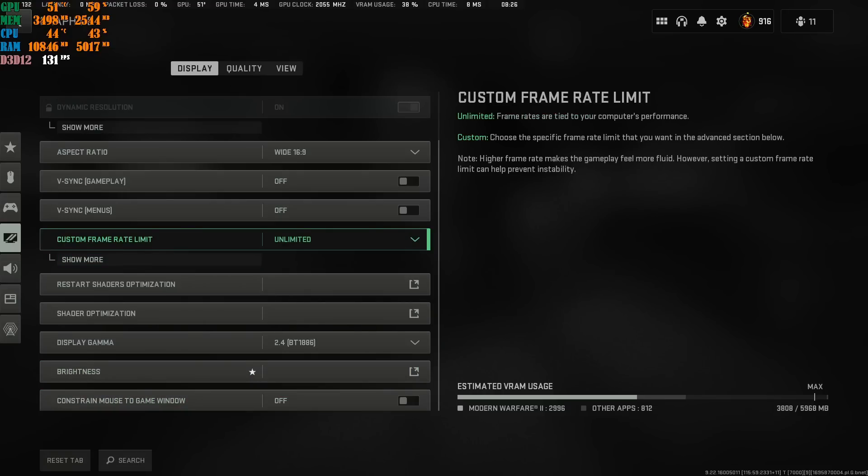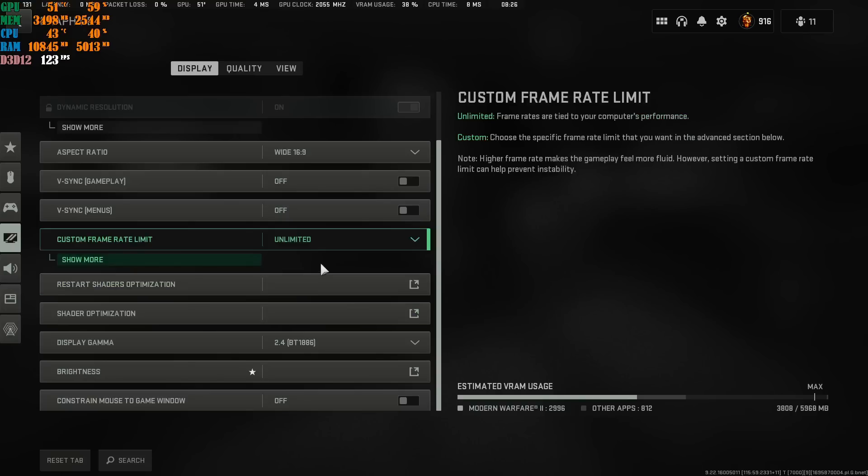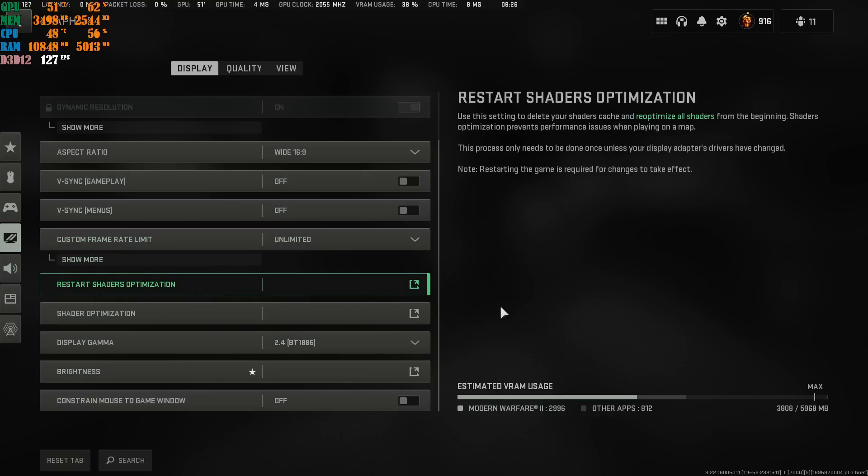With it off, I can move my mouse to other screens freely. Ladies and gentlemen, Eco Mode has now been removed from the game — it is gone. That option was a bunch of nonsense. I don't know why they ever added it. When did Call of Duty become eco-friendly? Thank you for removing it.